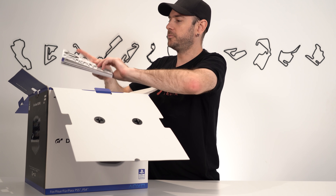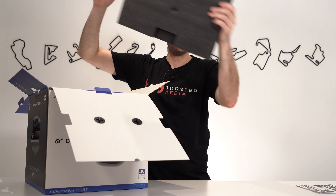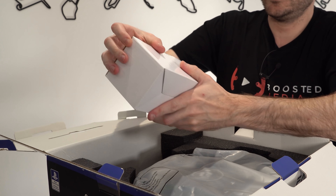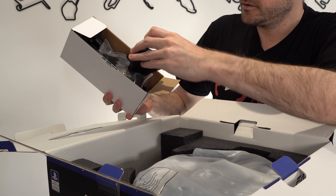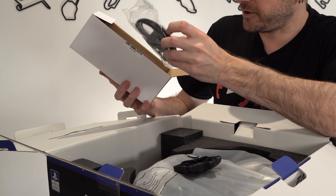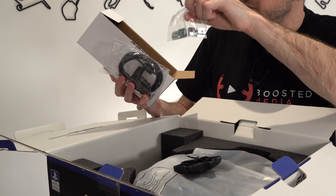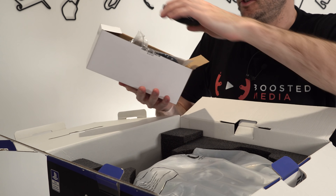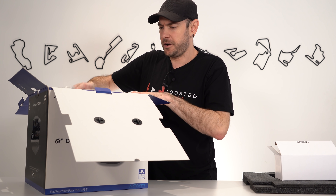We've also got an all-important sticker sheet so you can sticker bomb your rig or desk. There's a box here with accessories and bits and pieces: the lever part for the table clamp, USB cables, spacers for pedals, power cables, T-nuts for mounting the base itself — all the little bits and pieces.